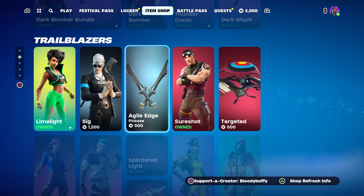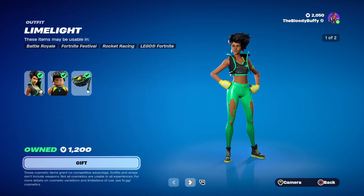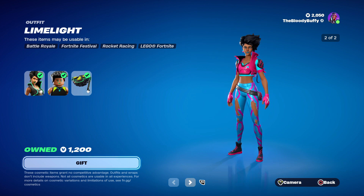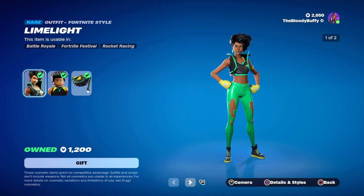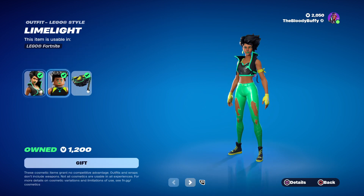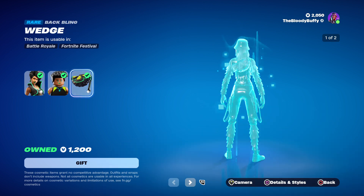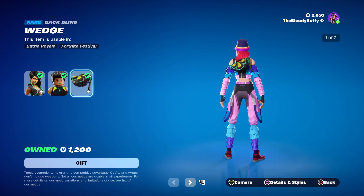Then we've got the Trail Blazers. One of those is one of my favourite skins — Limelight. Awesome skin. That's her juice style. That's what she looks like as Lego. And the Wedge — there's the back bling, 204 days.